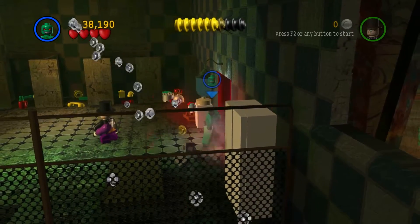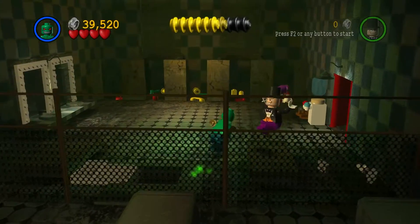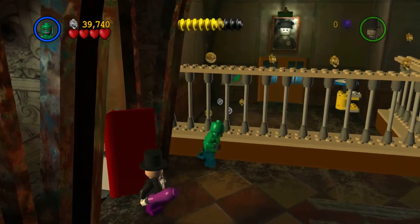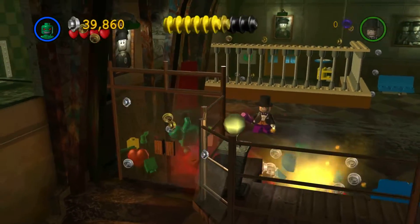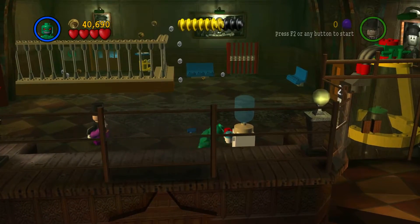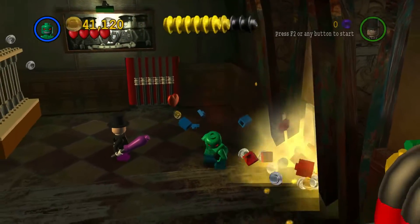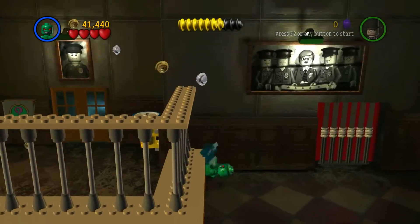Just smashing up their bathroom for no real reason other than trying to get a true super villain — I said it wrong again, I said it right once. Let's do this red door. Why the doors are specific colors I don't know — that is a Lego thing, they do make doors of different colors, but it's never been a Lego video game thing. Maybe it should be, maybe that's what they're trying to indicate to us.